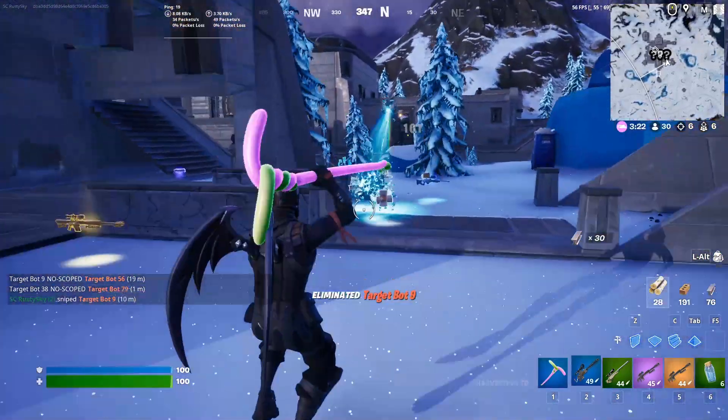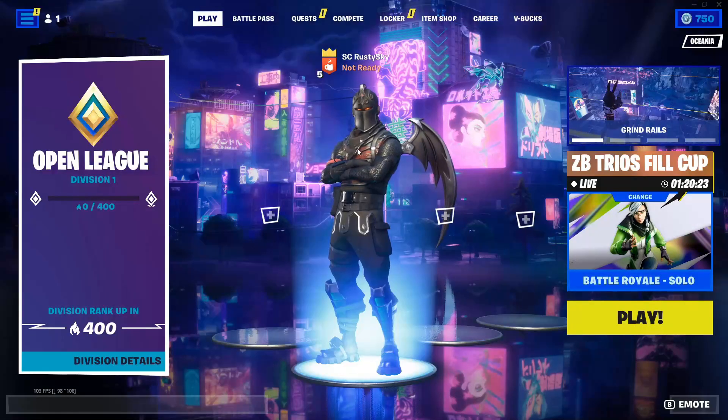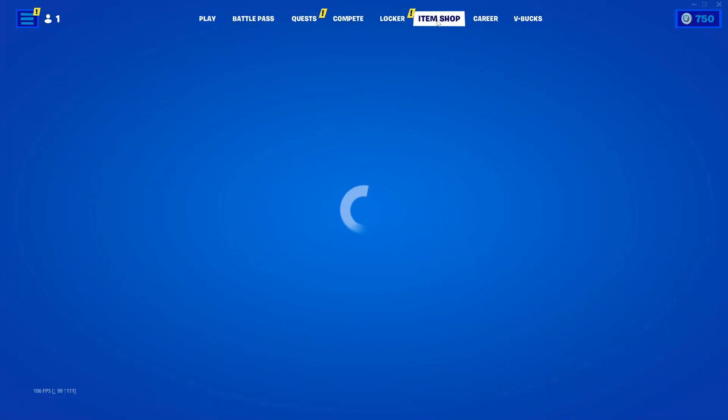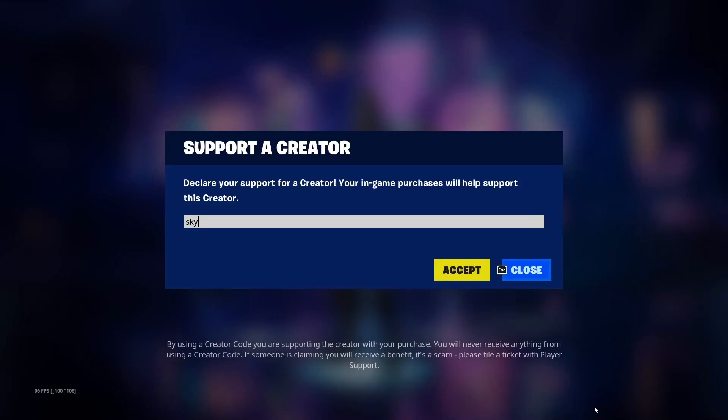I also want to mention, if you guys do want to support your brother, next time you make your way into Fortnite, go to the item shop, click on support a creator code on the bottom right and put in the code as SKY. Simple as that. If you do decide to do it, let me know down in the comment section. You guys will have 3 times higher chance of becoming a winner compared to someone that doesn't use the code.